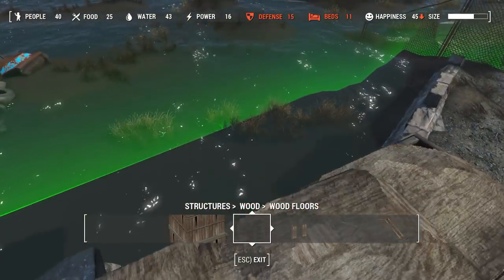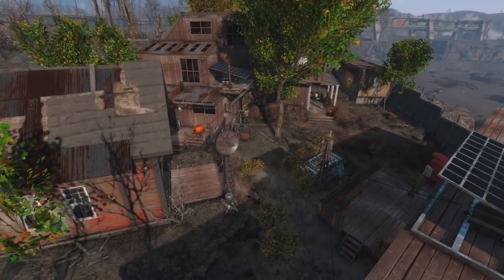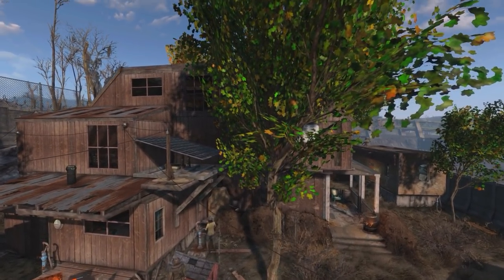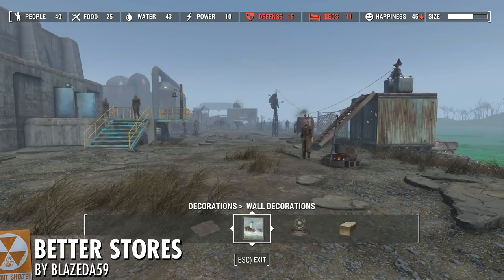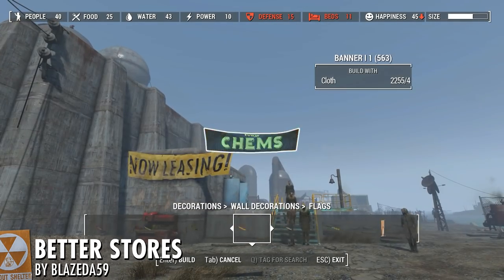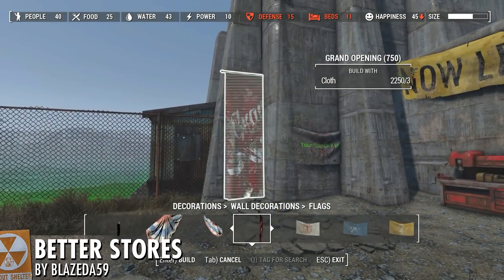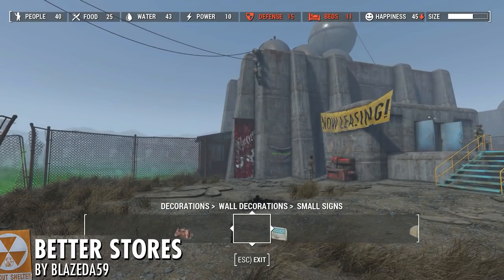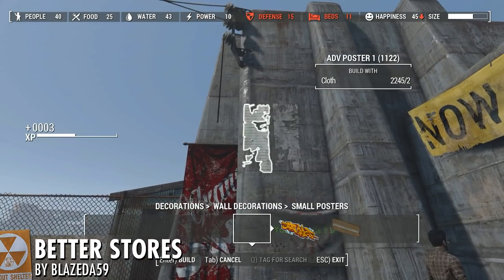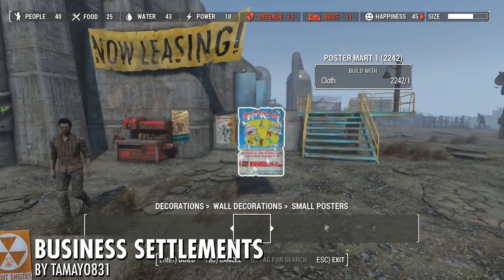So guys, that's the core of my Fallout 4 settlement mods. That list will get you a lot of the options you see me using. Now let's talk about some individual mods that help flesh things out. First up: Better Stores by Blazetta59. Better Stores adds over 20 flags, including options for custom textures to make your own flags right in the mod. It also adds over 20 signs, a cash register, medkits, and a bunch of options for making really nice looking stores. If you're tired of the shack-looking stores in the base game, this is a great mod.